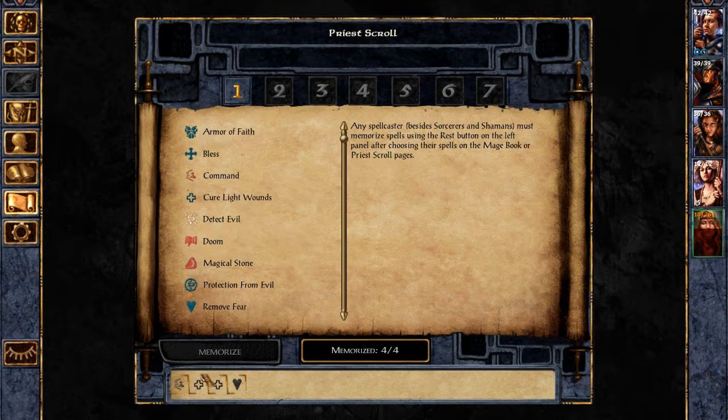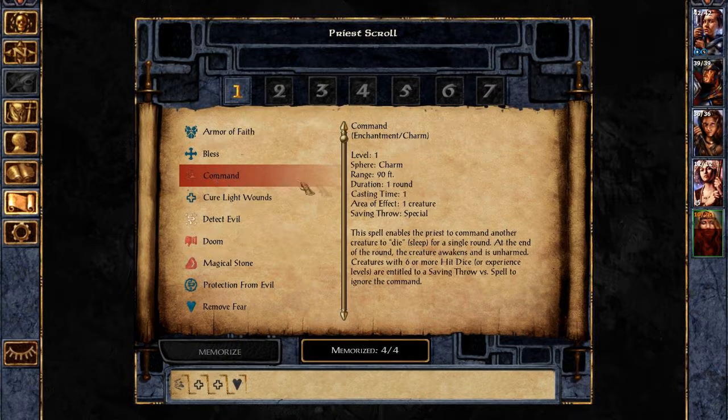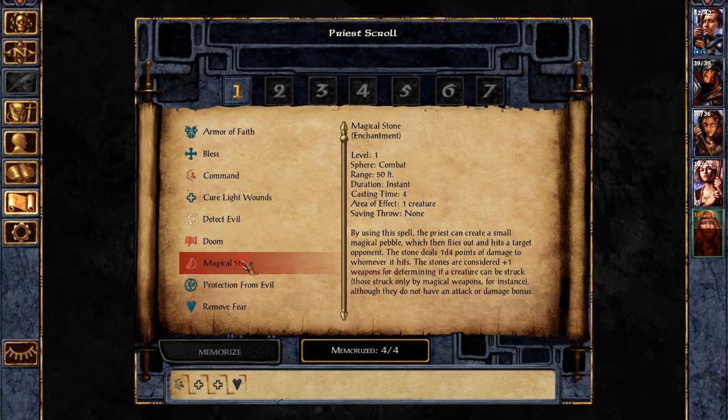You have two cure light wounds, a remove fear and a command. What does that do? Put it to sleep for one round. Could be useful. What does this do? Magical stone. So it's just a magic missile basically.